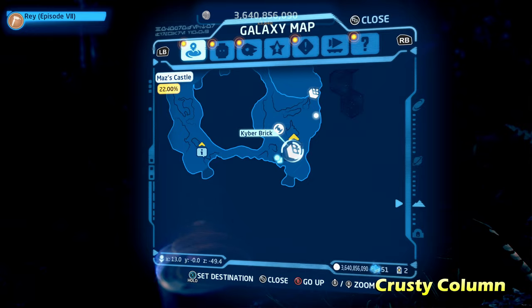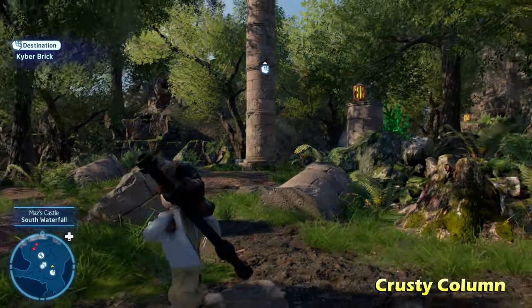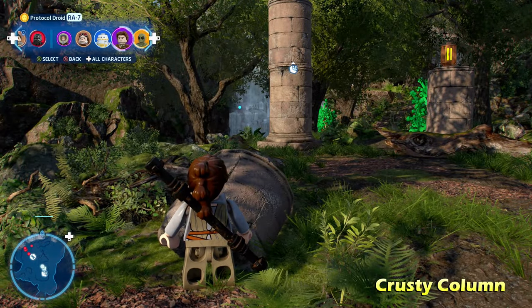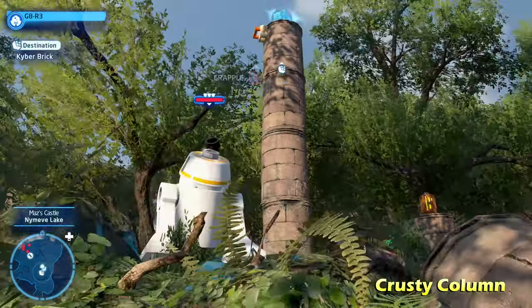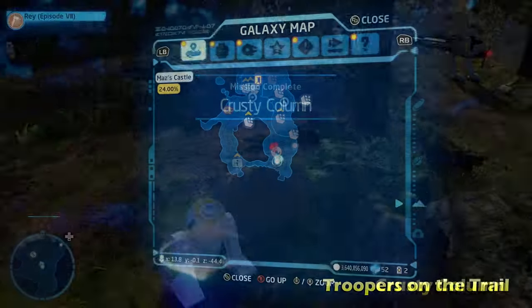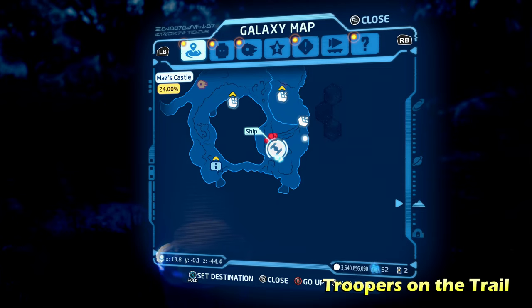Moving up just to the north of there, we're going to do Krusty Column. It's going to be on top of this column and all you have to do is switch to a grapple hook character — like an astromech droid, hero, or bounty hunter — and grapple right up on top of the pillar to get the Kyber brick. A lot of Kyber bricks on top of pillars in this one!